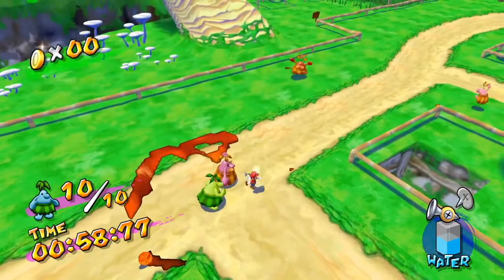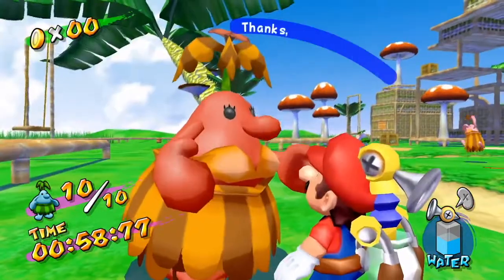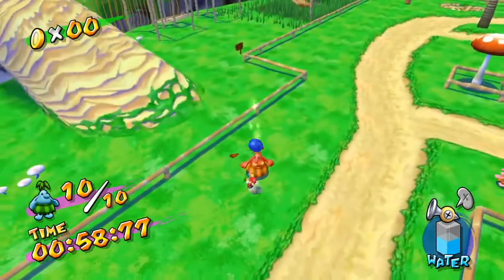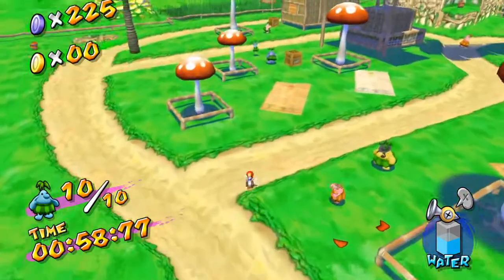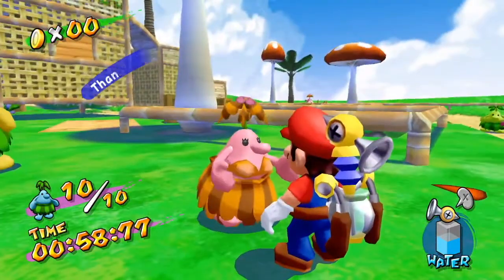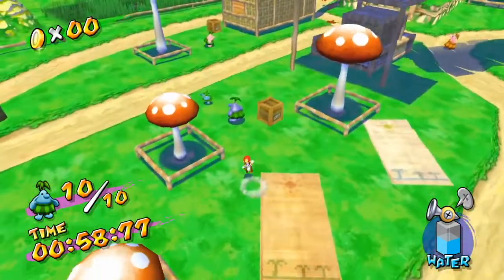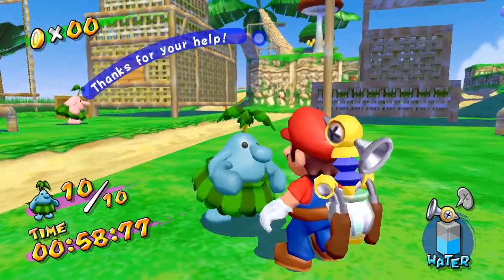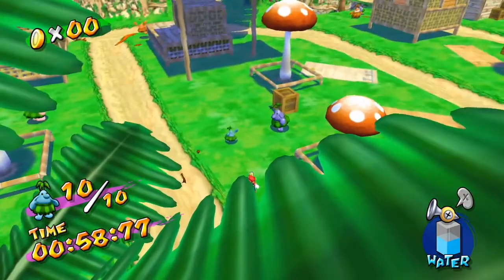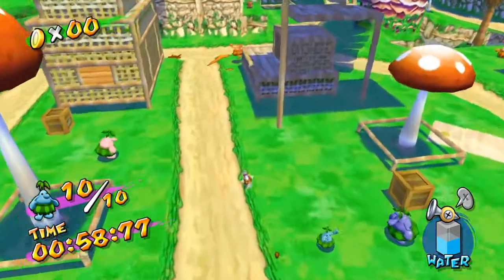There's still one more blue coin I need to remember to collect before leaving this level. It's not too big of a deal because we do need to go to episode 8, so we'll have another chance to collect this one, but we might as well get it while we're here. Just to reiterate, the two younger Piantas here do not give you anything. So how many blue coins do I have — 225, so that's 25 for this area, meaning I'm missing three Piantas.